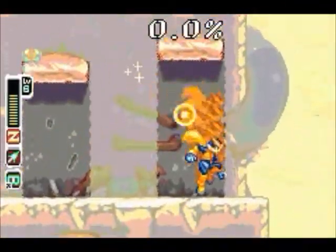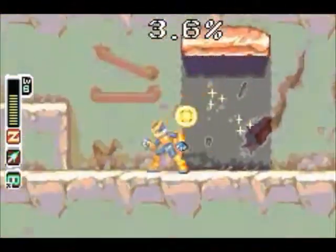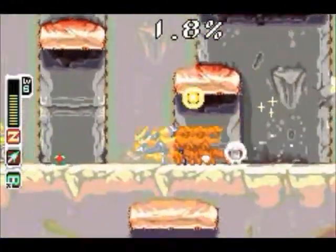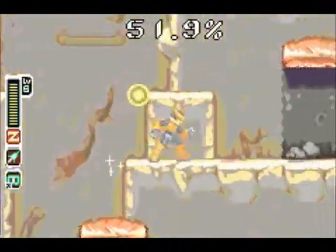Those yellow things are sand dozers — irritating monsters. All they do is push dirt around and then drop it on your head. So they don't have any real combat capacity; they're just there to be annoyances.